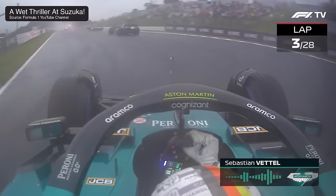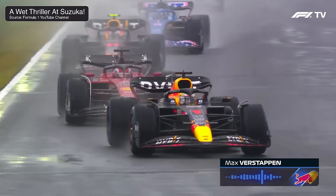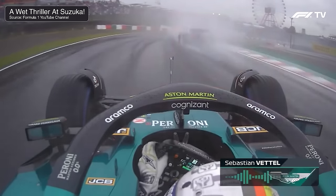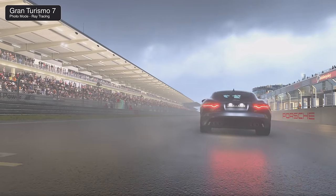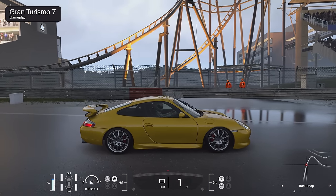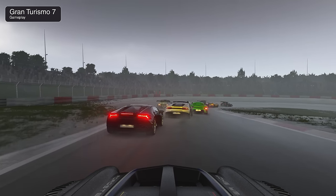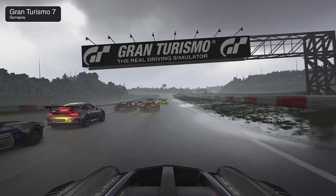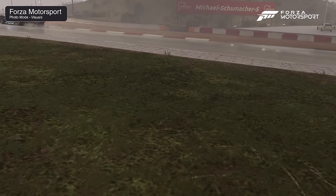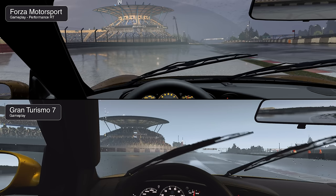Looking at Formula One footage, pay attention to the tarmac during a wet race — notice how it lacks mirror-like reflections you might see on a public road. The track surface is smooth and less prone to puddles. GT7 uses highly diffuse specular reflections combined with mirror-like reflections applied only to puddles where water collects. Skylighting plays a significant role. Dynamic elements like brake and headlights shine brightly across the surface. The grassy areas also become saturated as it rains, resulting in muddy conditions — something Forza does not replicate.